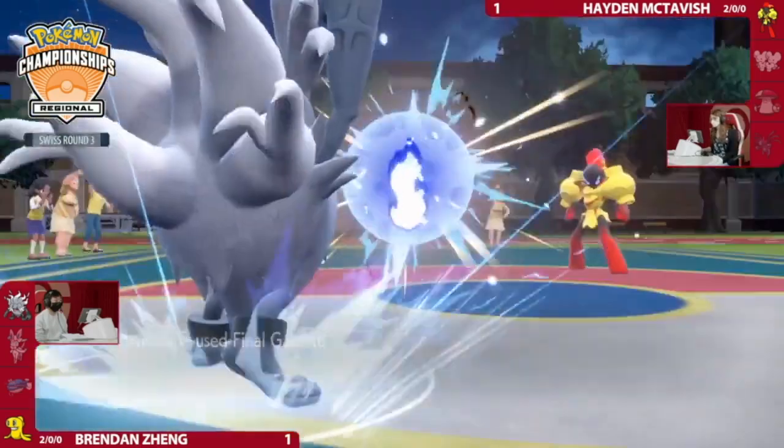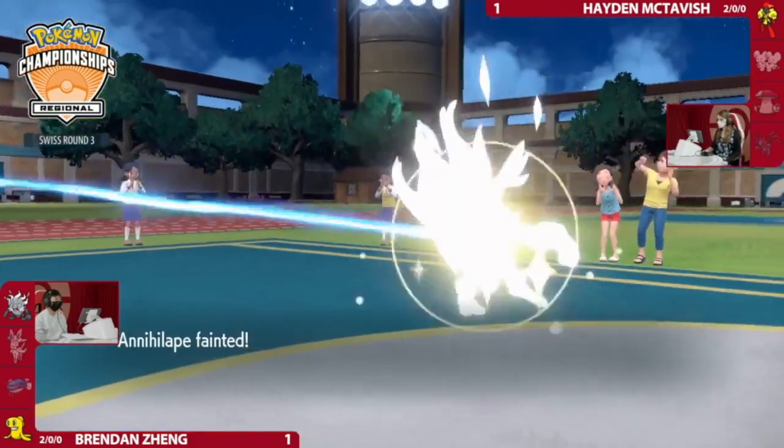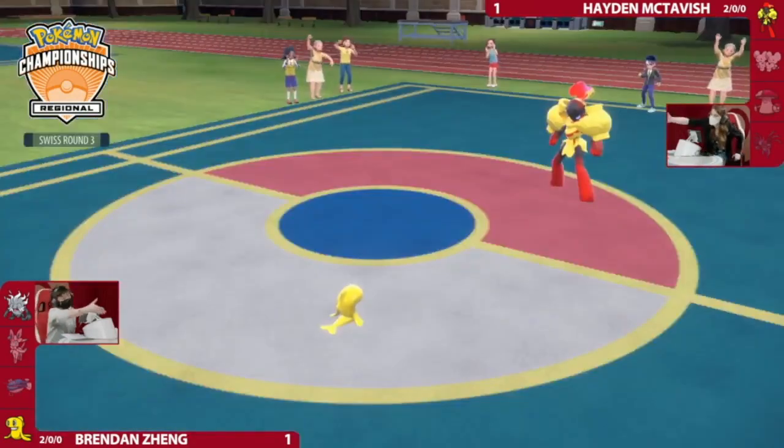Psy Shock is considerably weaker than Armor Cannon in that position, so if Armor Cannon had gone off there Hayden could have potentially won. But now you're just not going to be able to beat Dondozo, and there's still Wave Crash waiting in the back as well. Annihilape comes out and will be able to just close things out — Final Gambit — and Tatsugiri in this endgame is also very valuable. What a crazy, crazy best of three!